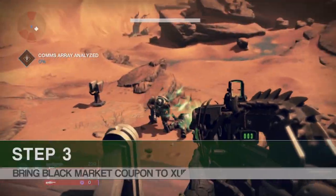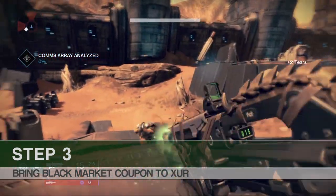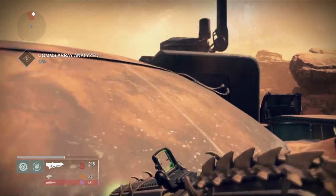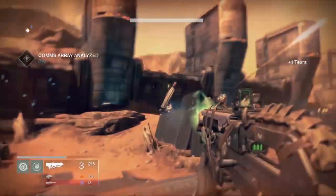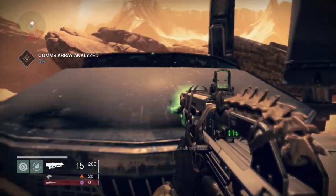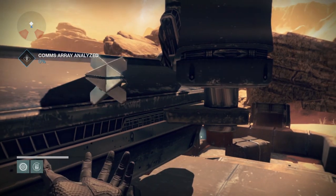Step three is to bring the black market coin to Xur. Xur is the Agent of the Nine that only shows up between Friday and Sunday — he's there from Friday morning to Sunday morning. So you have to wait for him if you get this exotic weapon bounty earlier in the week, until he's actually there in order to complete step three.